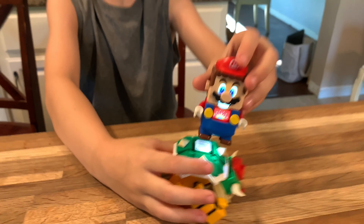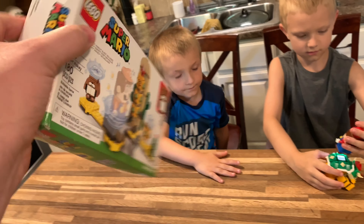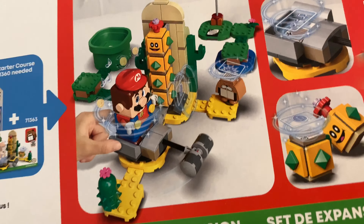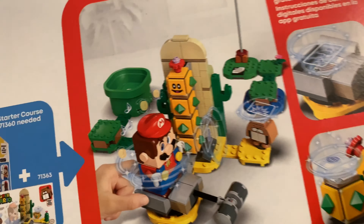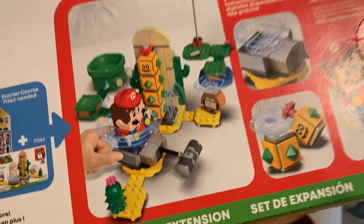Mario just beat Bowser! We're adding a teammate to Bowser — Desert Pokey. Let's get a quick look at the box here. It shows you how you can set it up, heads up the pipe which is how you start your game. All of these courses don't come with any of the courses except for the Starter Pack. You've got to have that in order to get the pipe and start these levels. These are really meant to just add on to that starting level.